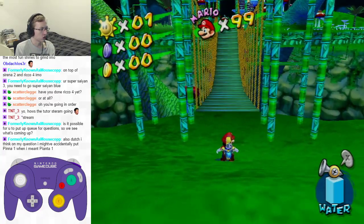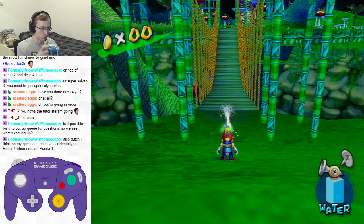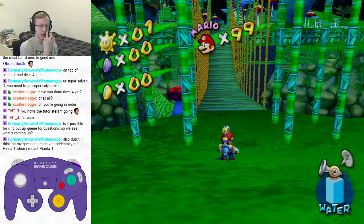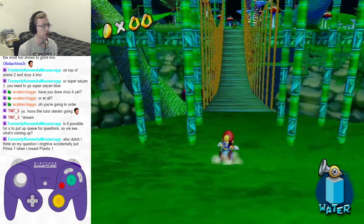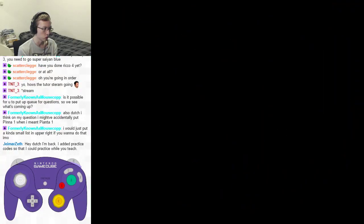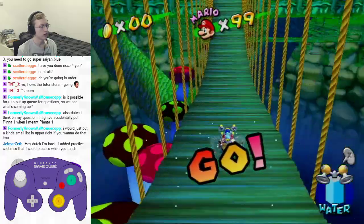What you want to do here is when you fall into the level, you hold R — not all the way, but just enough so that he sprays, like the same as you would when walking and spraying. You also hold forward. Then as soon as you see water appear on the bridge, you press A and B — you jump dive.